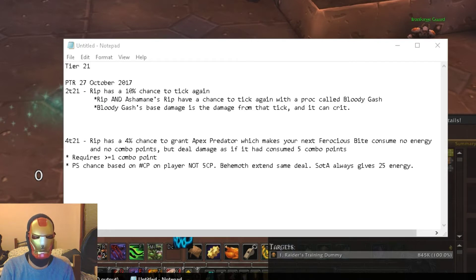The Bloody Gash's base damage is the damage from that tick, and then the Bloody Gash tick has a chance to crit. So if you have a Rip tick for 100k and it procs Bloody Gash, the Bloody Gash could do 100k or it could crit and do 200k. And if that initial Rip tick critted for 200k, the Bloody Gash's base damage would be 200k and it could crit for 400k. That's how it works.